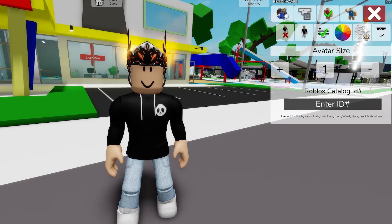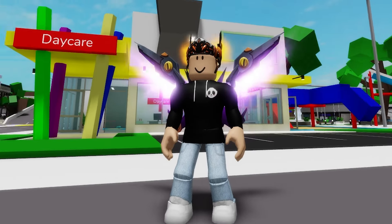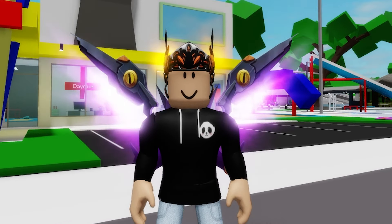And last but not least, let's go back to the box and write ID code 11713968649 to get these Shining Plasma Wings, which were an exclusive item from Microsoft Rewards. Did we accidentally make all the birds in your neighborhood jealous?